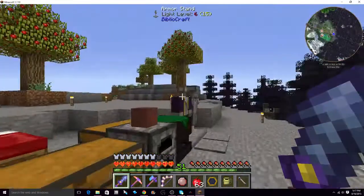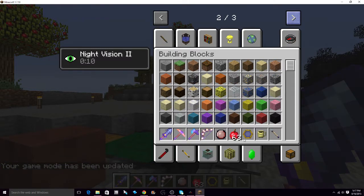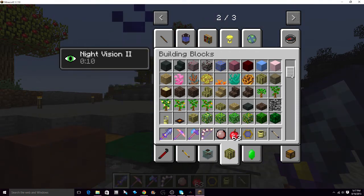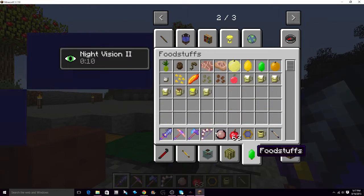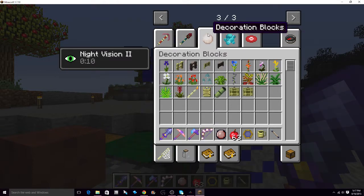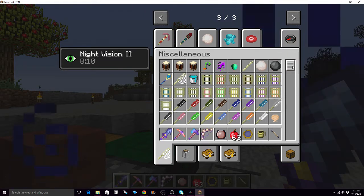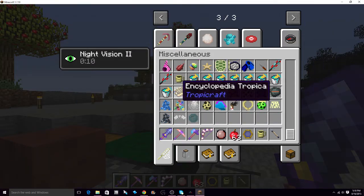This might be a little more difficult than I thought. I'm going to EMod 1E. It's this one — Tropicraft. Building blocks, foodstuffs, tools, combat, decoration blocks, materials, music, miscellaneous. It's got a lot of tabs for this one.